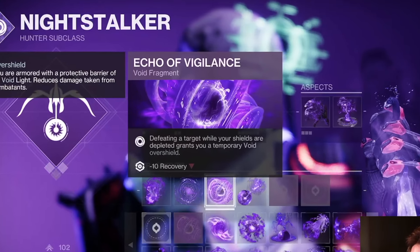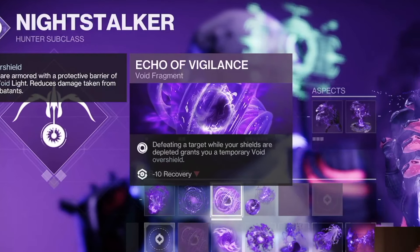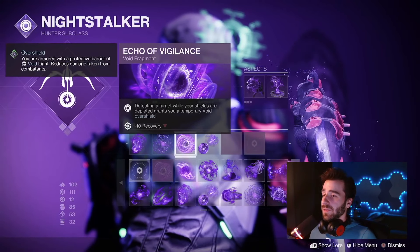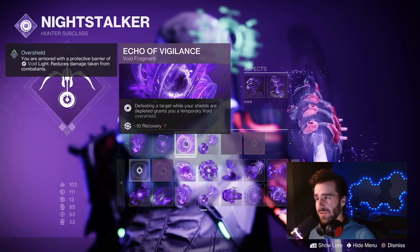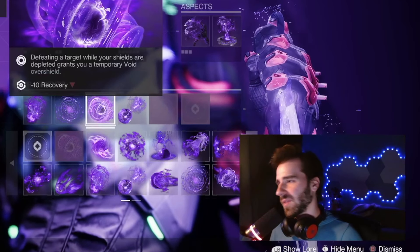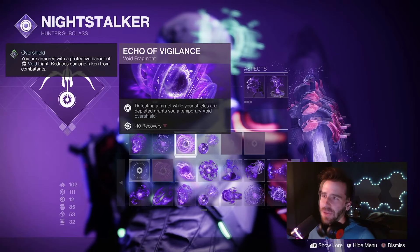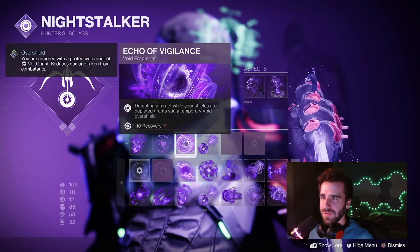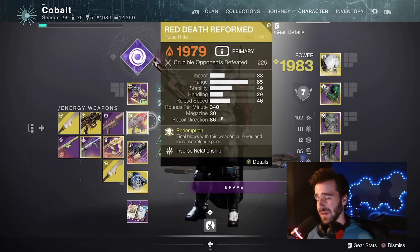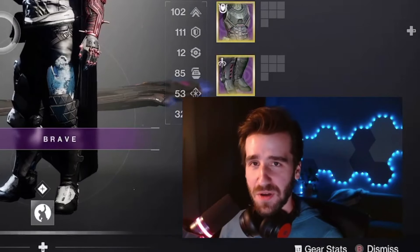I like the idea of stacking the healing buffs together. Echo of Vigilance grants you a temporary void overshield when you get a kill at low health. Red Death is also healing you, so it combines with the overshield and healing to bring you back up to full strength. Cure x2 is really good in the Crucible but won't fully top you off — Echo of Vigilance just pushes it a little further. I've been really cooking with this combination.